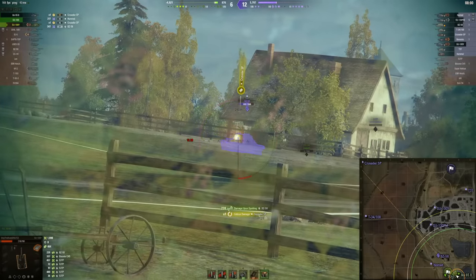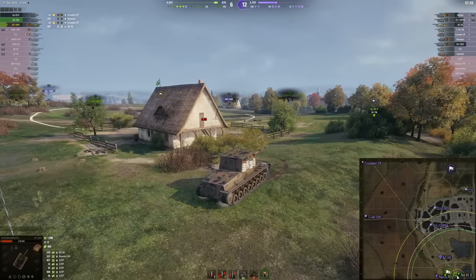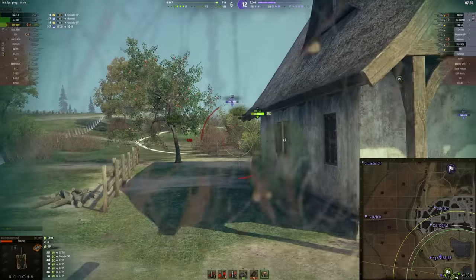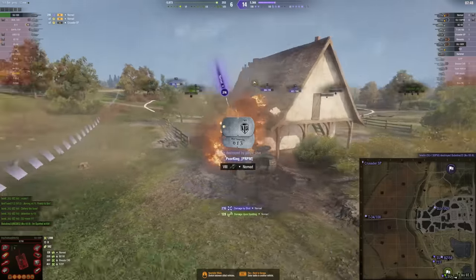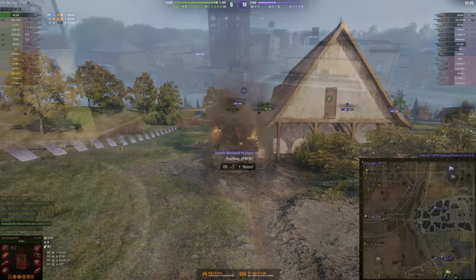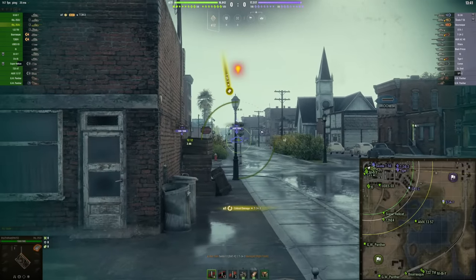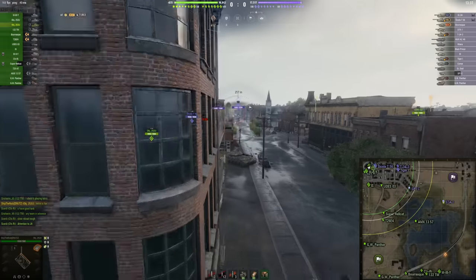SU-100Y for 5,000 bonds — you can pick up Tiger-131 as well, which is more reliable, but this one I would say is more fun personally. If you like the meme-y, high-alpha type of gameplay in lower tiers, this might be your pick. Moving on, by two tiers but with exactly the same alpha — Object 252U also has 440 alpha.